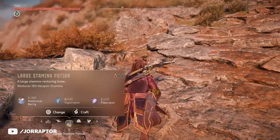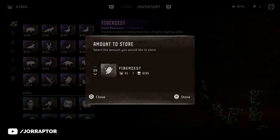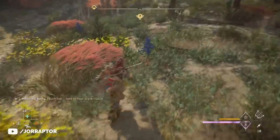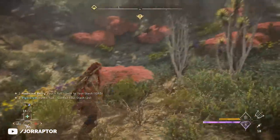There's also a nice change for crafting potions on the fly: Fiber Zest and Vigor Stamp are now automatically sent to your stash upon collecting them. You need these resources to craft some of the higher-end potions, but before this fix you'd have to manually dump them into your stash if you wanted to collect more than your inventory could hold. Now if you find one of these materials while harvesting medicinal berries, they'll go straight to your stash.